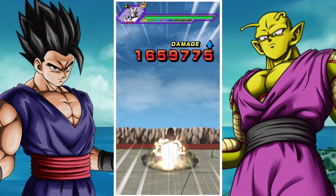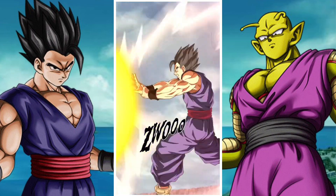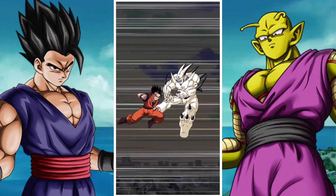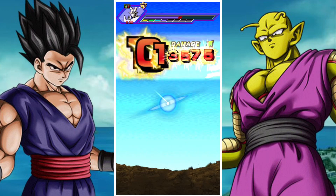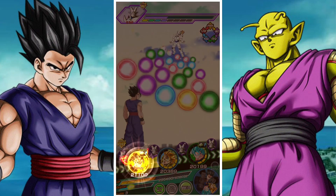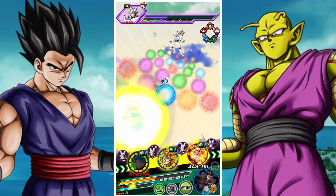It's a ki blast based super, so it's actually a pretty easy one for Gohan to deal with, which is pretty good. Another cool thing about Gohan is that he stuns as well, which is helpful in this first phase because that way you have a lot more control over what happens against Omega Shenron. Overall Gohan at least for me looks fairly solid, very reliable as a unit.